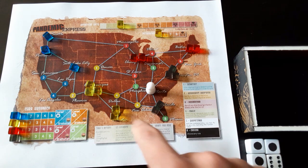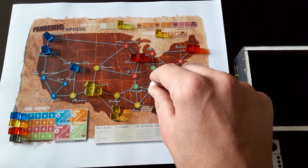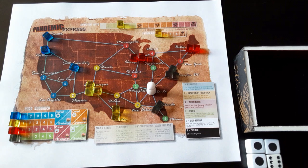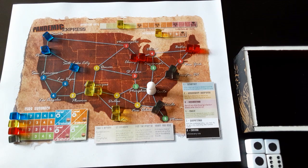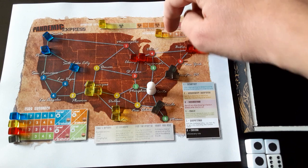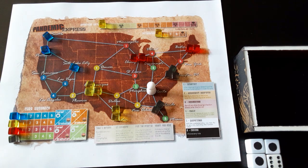The little cubes on the board are the diseases — four different diseases you're trying to cure. On your turn you have four actions: you can move for one action, or treat by removing one cube from the city you're in. You can also cure a disease if you have five research points, spending one action to cure it. Once you cure all four diseases you win. Losing conditions include the infection track reaching the end, outbreaks reaching the end, or running out of disease cubes for any one disease. You start with 14 cubes of each disease.